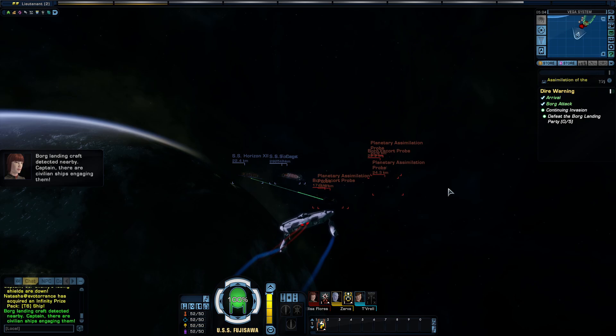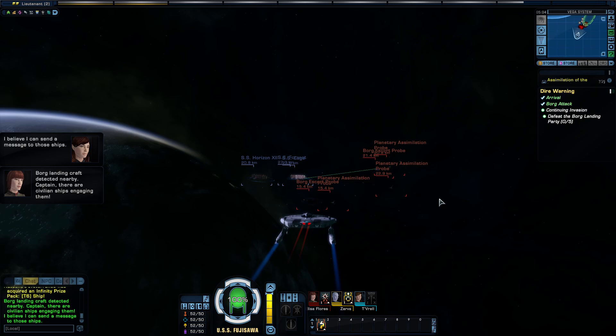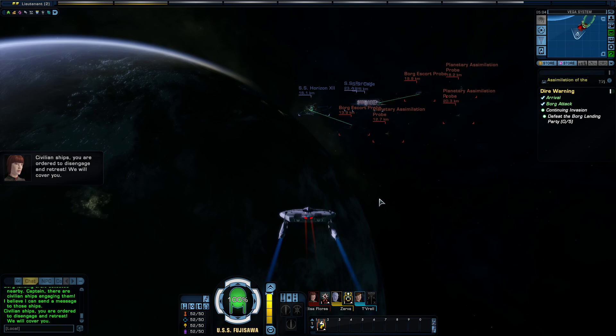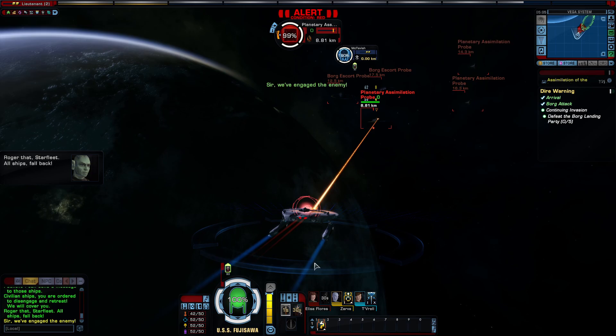Borg landing craft detected nearby. Captain, there are civilian ships engaging them. I can send a message to those ships. Good — then do it. Still 14 kilometers out. Civilian ships, you are ordered to disengage and retreat — we will cover you. The Horizon 12, the Cage, and the Forest. Roger that, Starfleet — all ships, fall back.